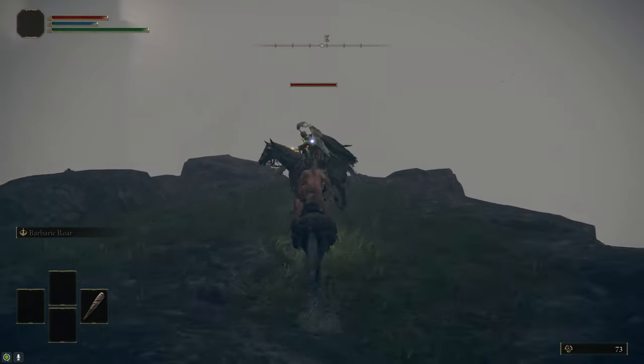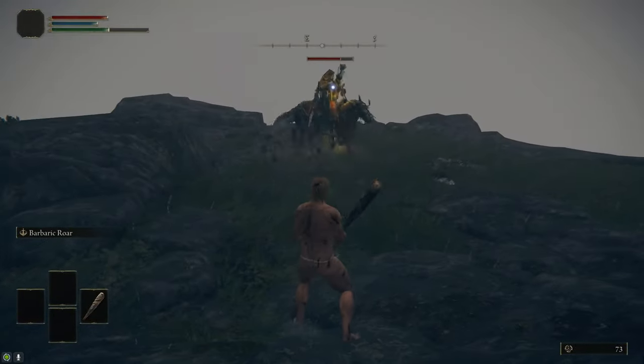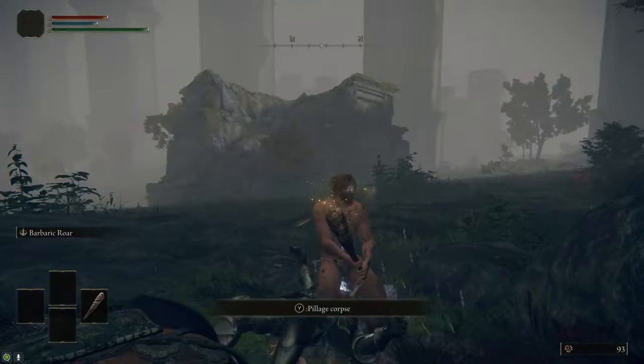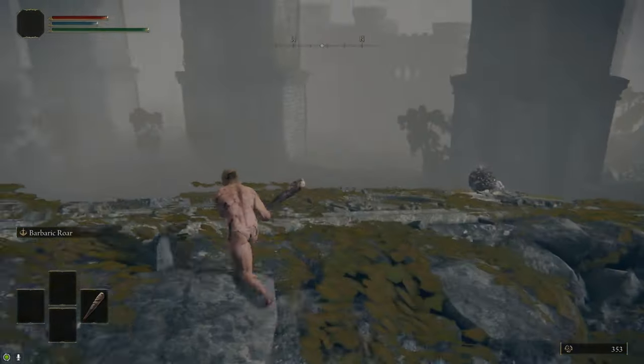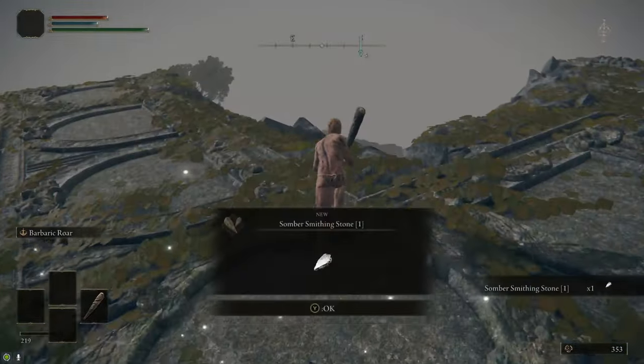After that, we're going to go up the hill to the northeast, where we're going to find this knight on a horse. If you kill him, he will drop the Golden Vow Ash of War, which is a really solid buff that you can put on any weapon, so that'll help us with the Godskin Noble later on. While we're here, we're also going to climb up the nearby ruin, where there's a Scarab that will drop a Somber Stone 1, which we'll use to upgrade the Sword of Night and Flame when we get it.